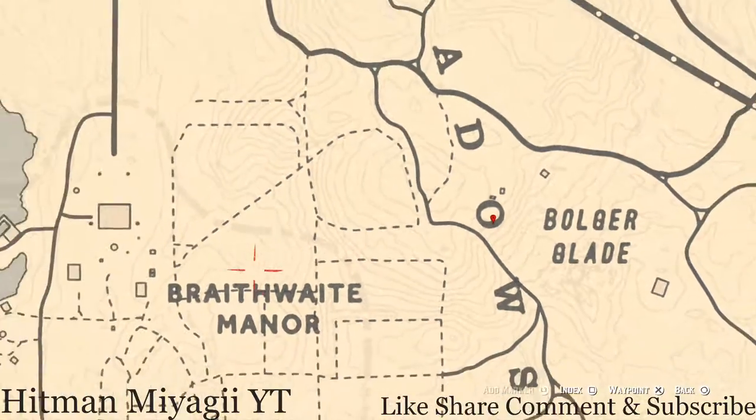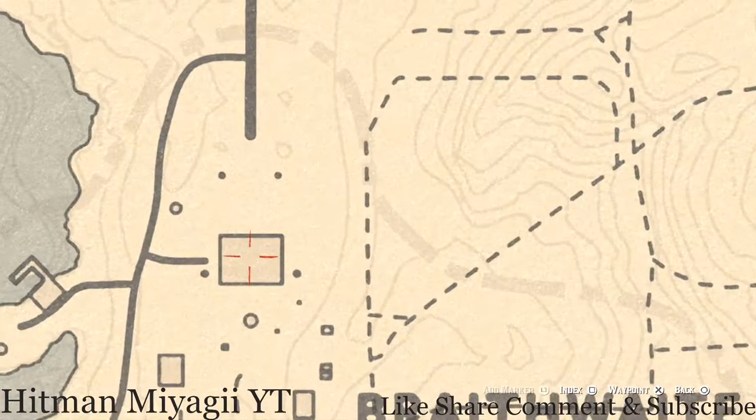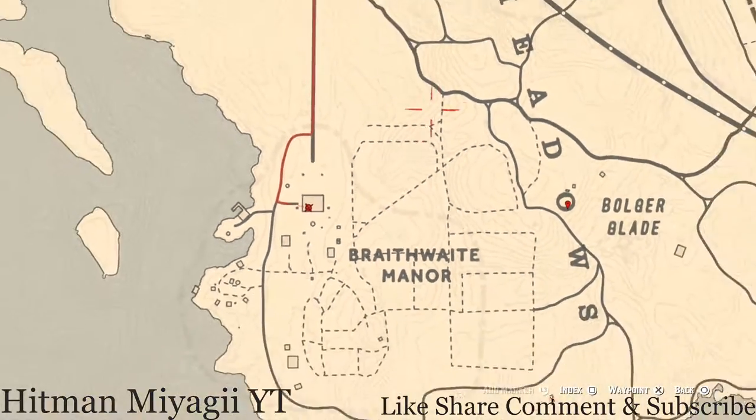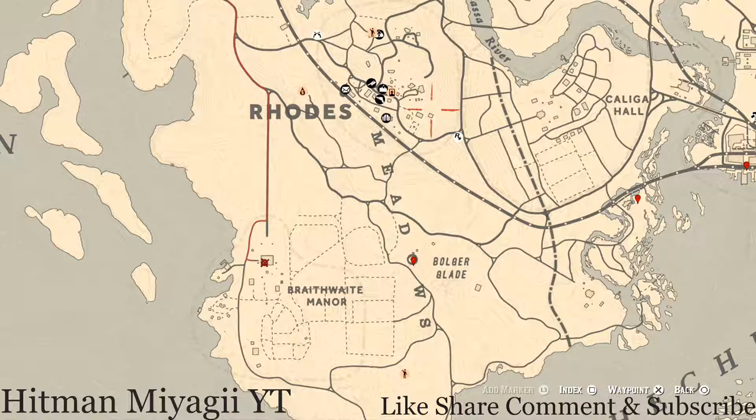Over to Braithwaite Manor — inside the big mansion there's a family heirloom: a jade hairpin. It's on top of the fireplace on the second floor, first room to the left. Go up the stairs, first room to your left, and grab it off the fireplace.